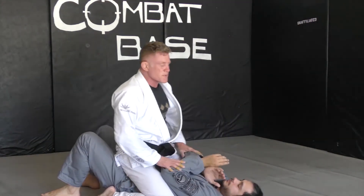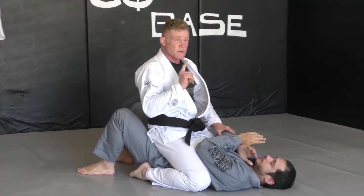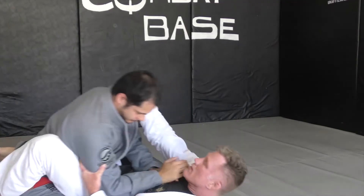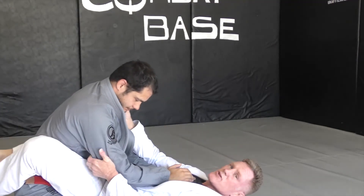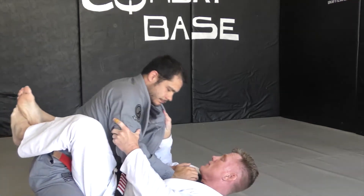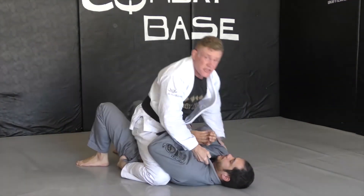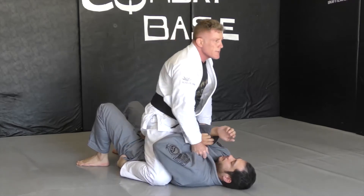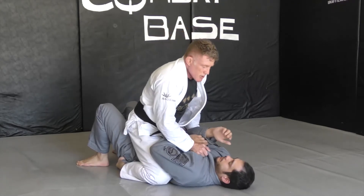Always remember, guys: a mount in outer space is the same thing as a guard. My legs are wrapped around my opponent, but controlling his hips. My hips are nice and mobile, his are locked.